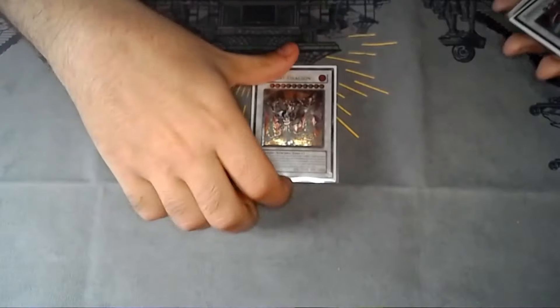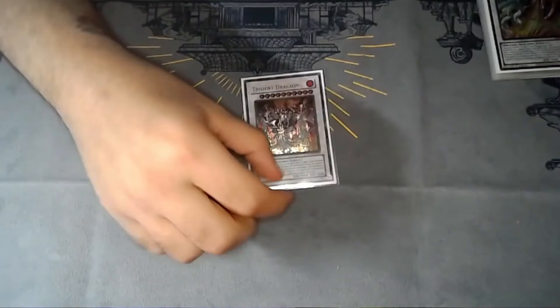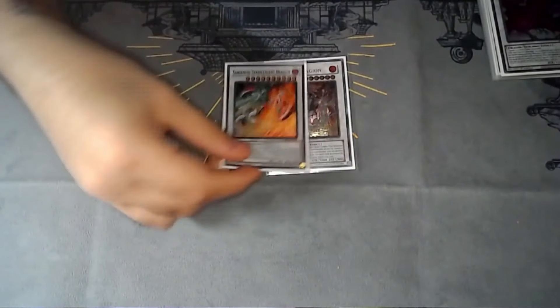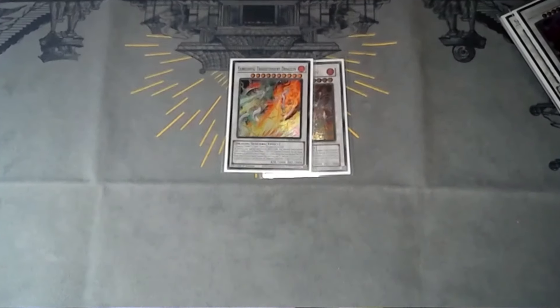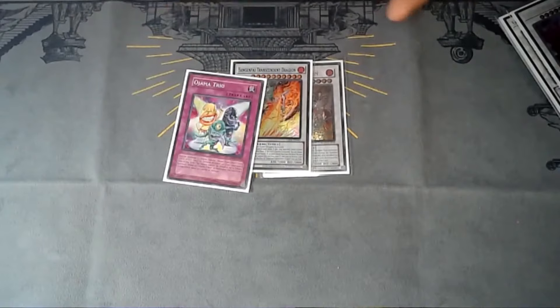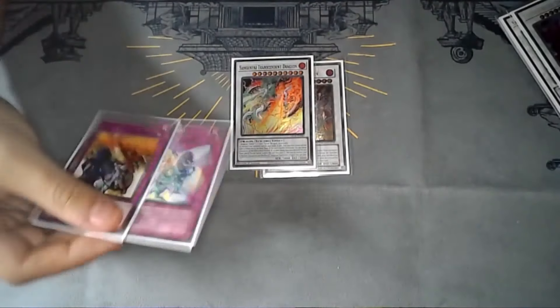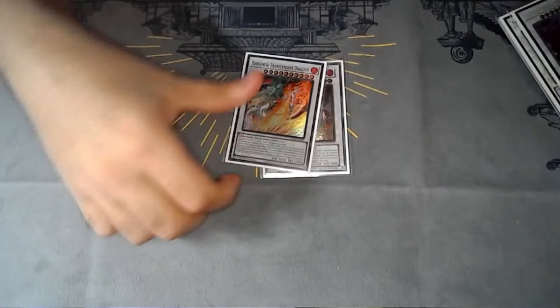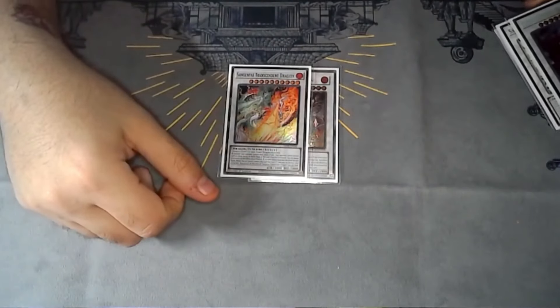Extra deck: Trident Dragon — this is the card that kills your opponent. It's crazy, especially with the field spell up. Transcendent Dragon is insane — we were talking about this before. That's the Ojama Trio play with Rivalry: you transcend it, it switches them to attack, they're forced to attack, and you can't activate anything in battle. I'd shake your hand at that point if you can't stop it.